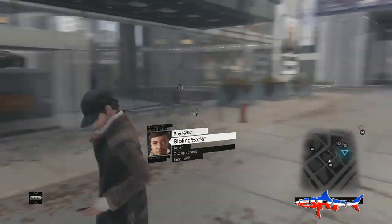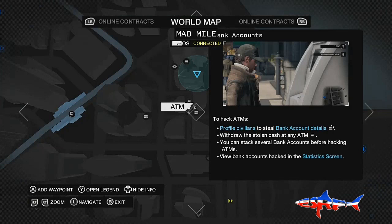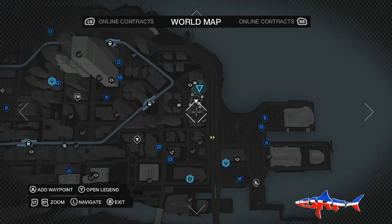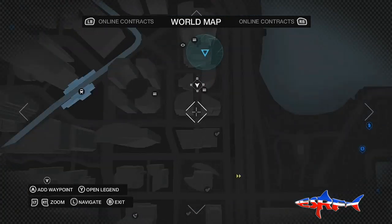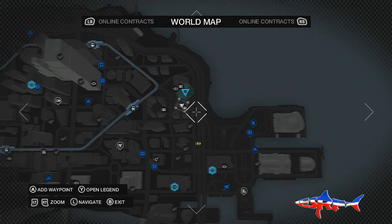Hey everyone, Mr. Caving here and I'm going to show you how to get the fastest car in the game. First thing you want to do is head over to the location where I am on the map, which is right on the top right hand side. I'll try and zoom in just to show you where I am. You can see these four buildings all together right next to an ATM, or a bank machine if you're in the UK.